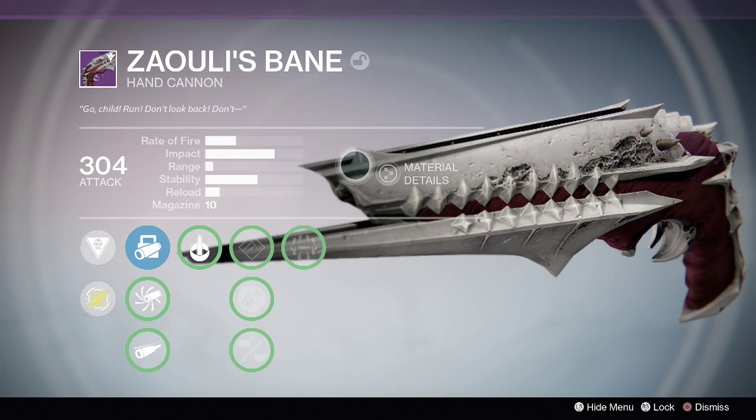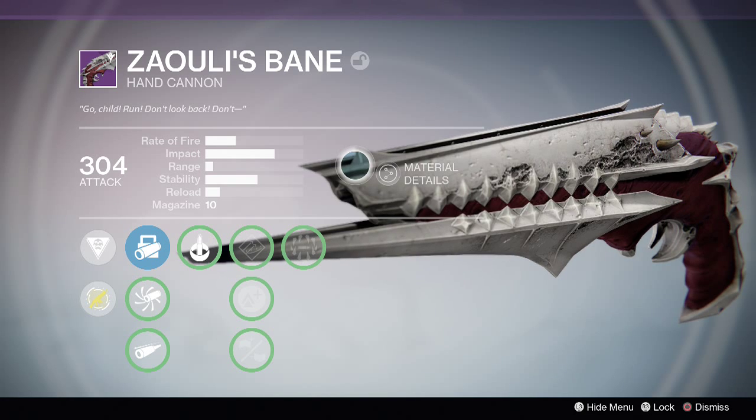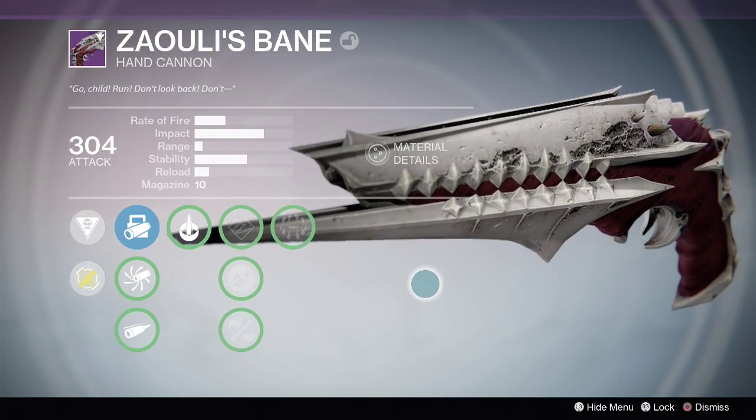I haven't used the Zalos Bane in PVE because I have no purpose for it. Some of my friends use it from the beginning of King's Fall all the way to Death Singer. But when it comes to Death Singer, you need a primary auto rifle, pulse rifle, or scout rifle.